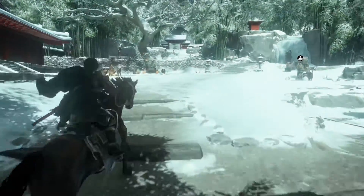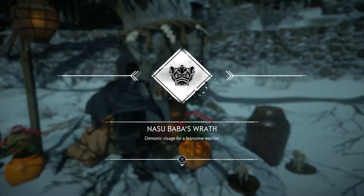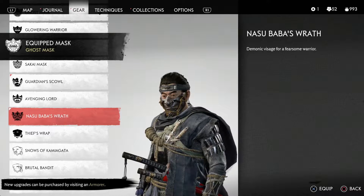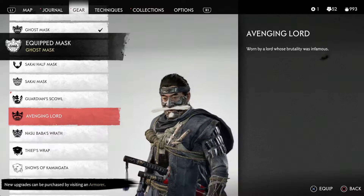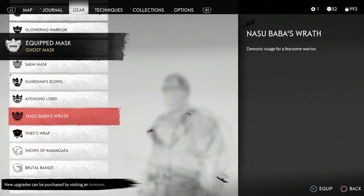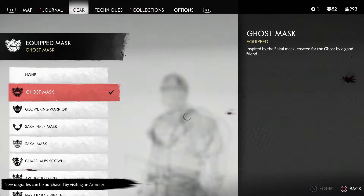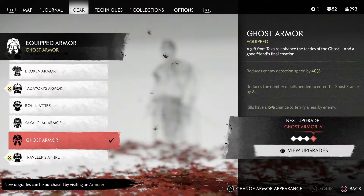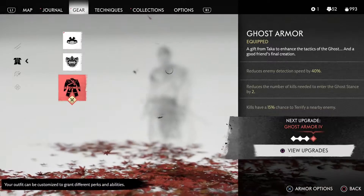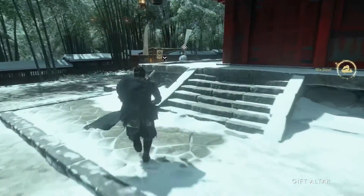Oh, that sounds like a task for me. I think I have a gift. Demonic. This one's kind of silly. With the straw mustache. I was wearing a ghost mask — they all seem more or less the same. And ghost armor. I don't think I can upgrade it yet.